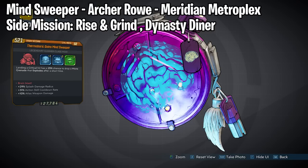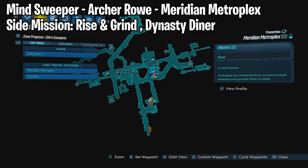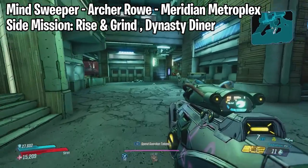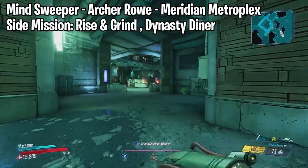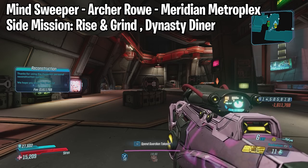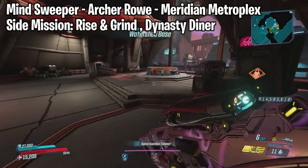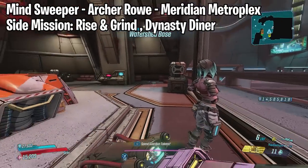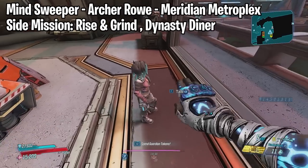We also have the Minesweeper which drops from Archer Row, located at the Meridian Metroplex on Promethea. You will have to complete the side mission called Dynasty Diner, given to you by Lorelei who is right at the start of the Meridian Metroplex. Keep in mind you also have to complete the mission called Rise and Grind first — she'll give you Rise and Grind, then Dynasty Diner. Once you complete Dynasty Diner you can go ahead and farm him.